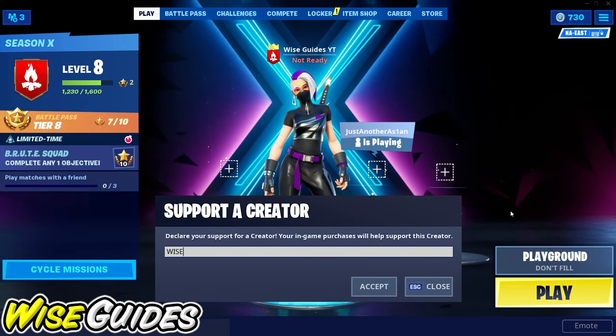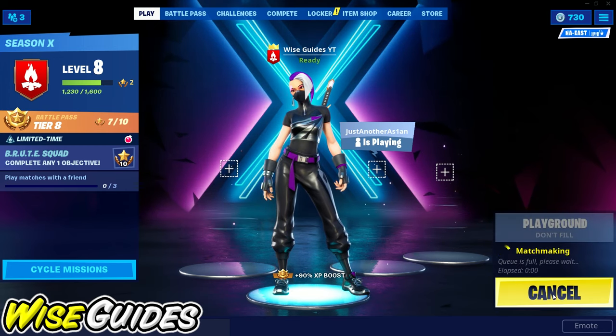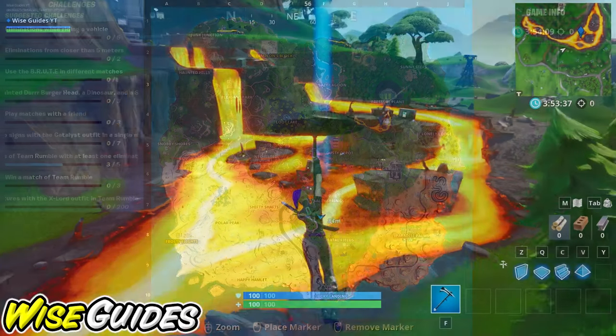We are in the Spray and Pray challenges and I'm going to show you where to search chests inside containers with windows. I found a total of eight locations — you're only going to need five of these — but this challenge might be a little difficult because one, the chest needs to spawn there, and two, you have to open it, which means you have to be the first person to get there.